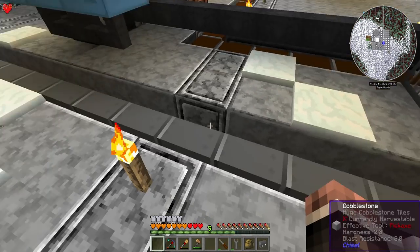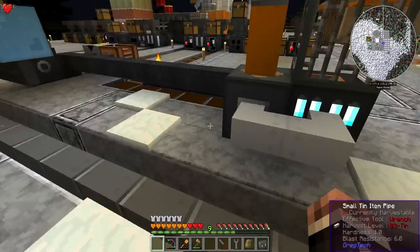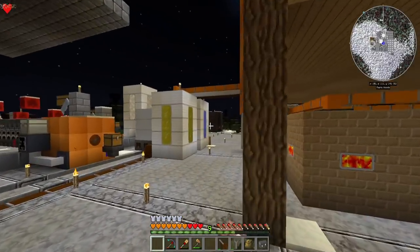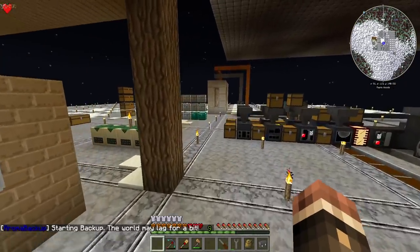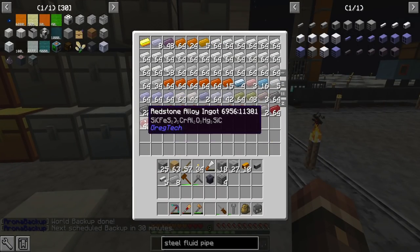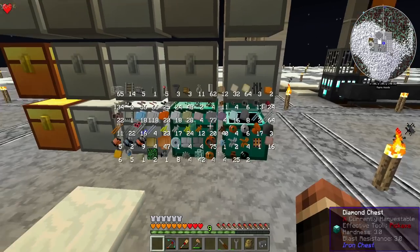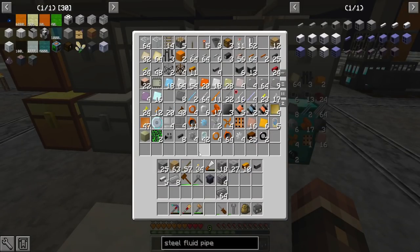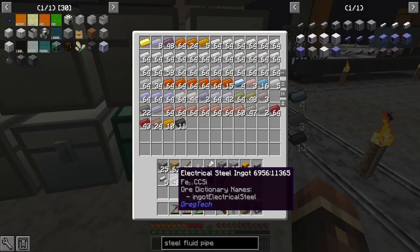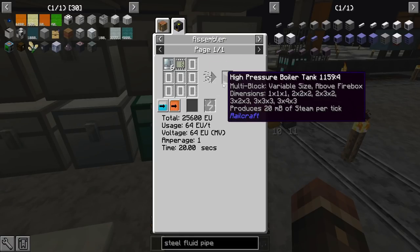I only do the steel fluid pipe thing basically because steel just became free. As soon as I can let this system run for maybe 5 to 10 hours, I will have enough oxygen that I could just make ten stacks of steel whenever I want. In order to make this episode, I've basically been cooking steel in the blast furnace the entire week leading up to it — I had maybe 12 or 13 stacks of steel sitting in that chest, and in this episode I've used pretty much all of it.